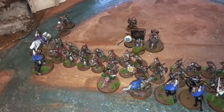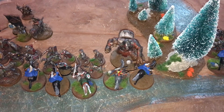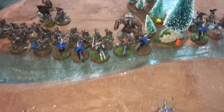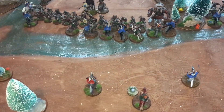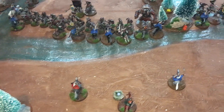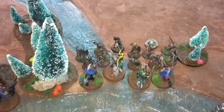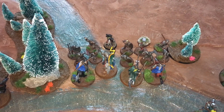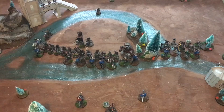This is how the board is looking. Rohan have clashed all along the line with Mordor getting some favourable fights moving second, and Eomer and a brave Royal Guard have charged the troll. A couple of Rohirrim are holding back near the rear objective for counter-charges. Over on the flank, some riders are skirting round to attack from the rear while Gamling, Durnhelm, and a couple of Royal Guard try to punch through the front.